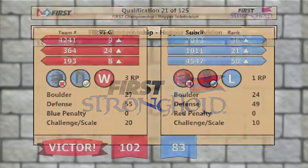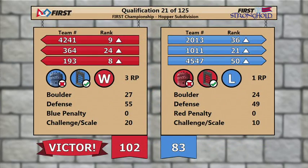Hopper Field, FIRST Stronghold, Qualification Match 21 gives red alliance a score of 102. And check out the rankings — blue alliance.